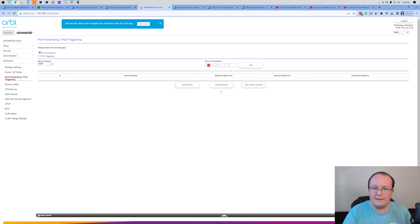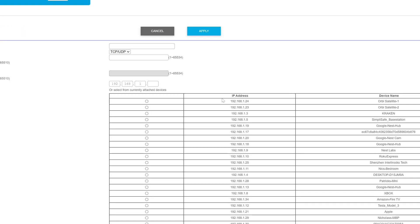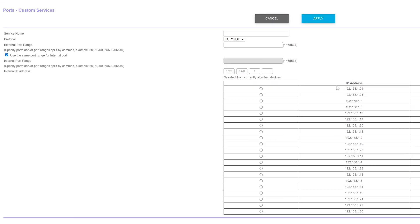Once you find port forwarding, click to add a custom service or a new port forward — there might be a plus button, a 'Create' option, or just empty boxes. For the service name, enter something like 'Minecraft server' so you can identify it. For protocol, select TCP/UDP or 'Both' — we want both protocols selected. If your router only allows one at a time, create the port forward twice: once for TCP and once for UDP.